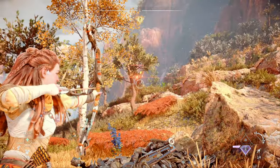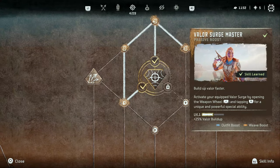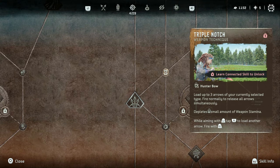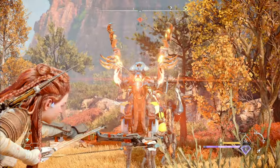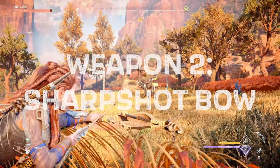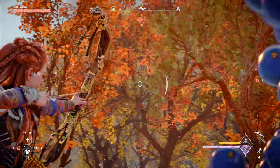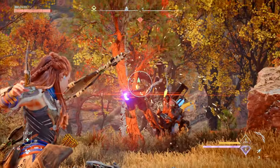Unfortunately, the hunter bow leaves a lot to be desired in terms of damage dealing potential. To compensate for this, you'll want to prioritize getting the Triple Notch skill in the hunter branch of the skill tree, which will allow you to shoot up to 3 arrows at once, increasing the damage output of the hunter bow significantly. However, before you get enough skill points to pick up Triple Notch, you're still going to want to be able to deal a good amount of damage, and that's where a sharp shot bow comes in.